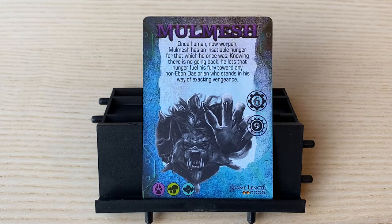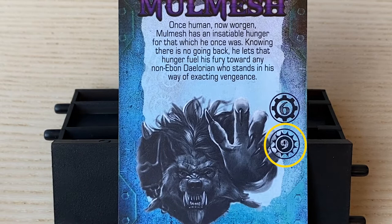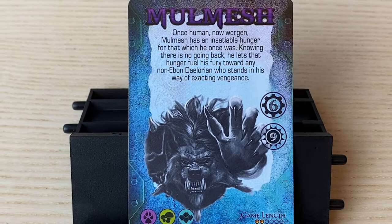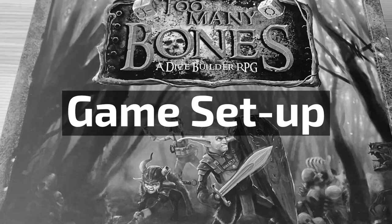You will lose if you do not defeat the tyrant within a certain number of days indicated on the tyrant card. The maximum number of days you can spend to defeat the tyrant is indicated on the middle right portion of the tyrant card. So if you end your ninth day without defeating Molmish, you'll lose the game. In essence, the game is a race against the clock. Will you be able to accumulate enough progress points and defeat the tyrant within a certain amount of days? If so, you will win. If not, you will run out of time and lose.